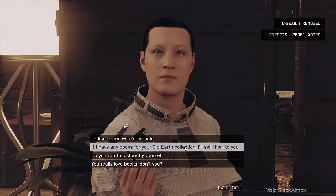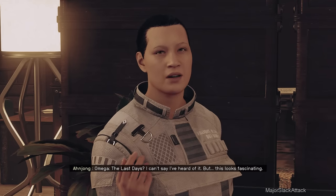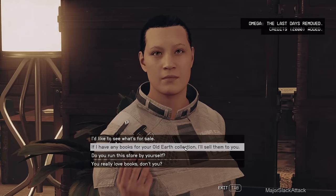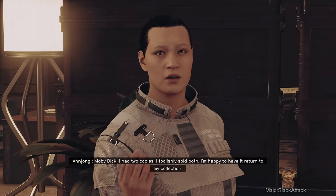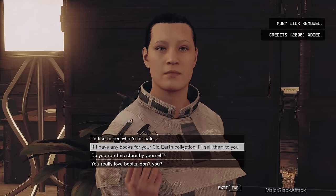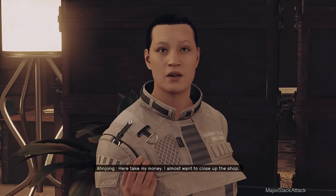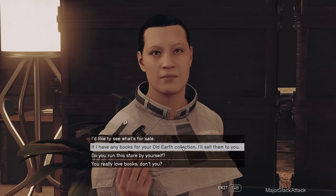Check this out - 2,000 credits! Let's do it again. Omega: The Last Days - 2,000 credits. Another 2,000 credits. Moby Dick - how about that! I foolishly sold both, I'm happy to have it returned to my collection. Another 2,000 credits. And finally - how'd you like a nice copy of War of the Worlds? War of the Worlds - need I say more? Here, take my money! 2,000 credits. That's 8,000 credits just selling books. Who loves you? Slack loves us - that's right, don't you forget it.